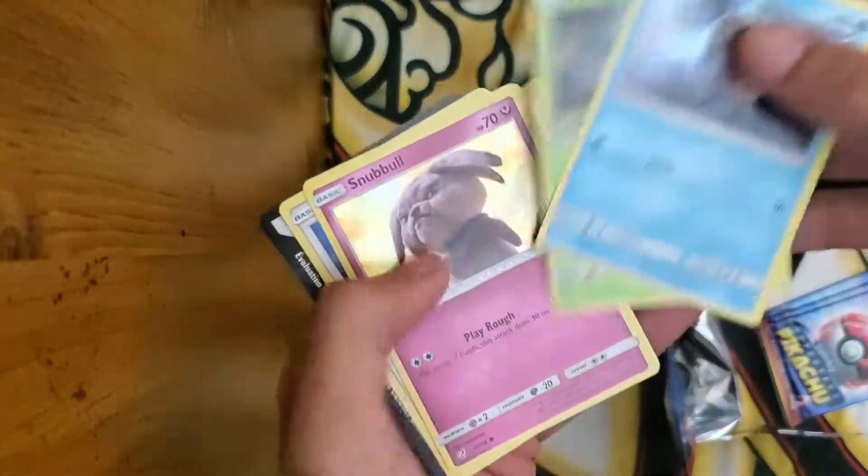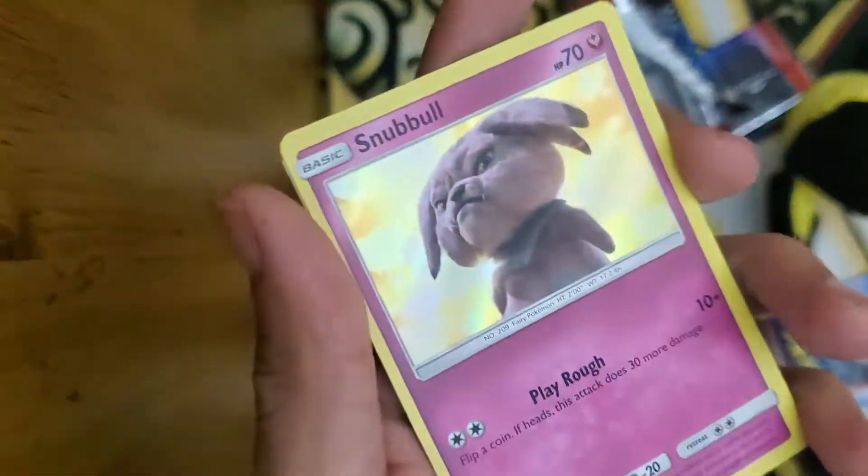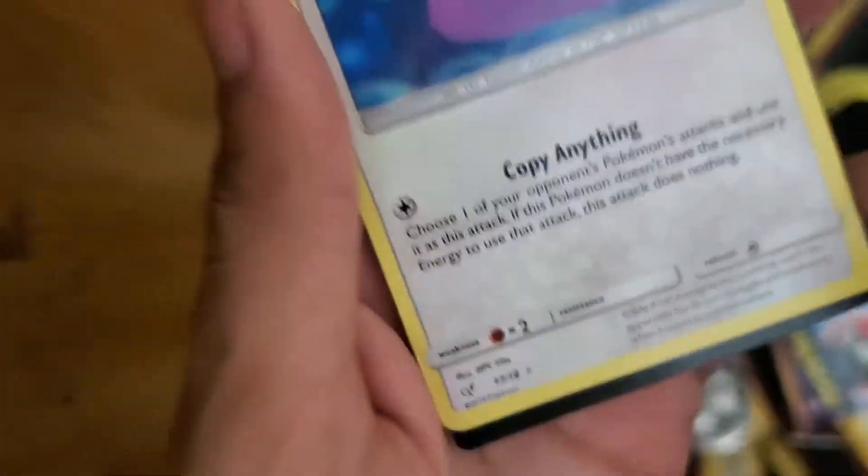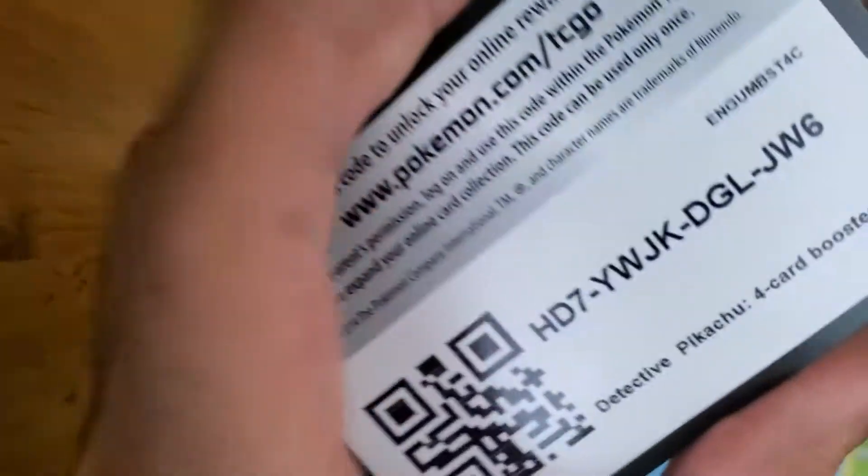Psyduck again, Moralo again, Snubbull — we don't got him. Ditto, okay, ditto. Got the Holographic Star and Code Card.